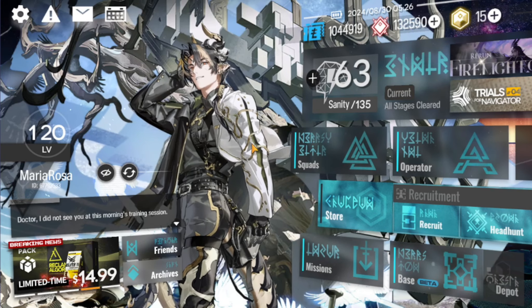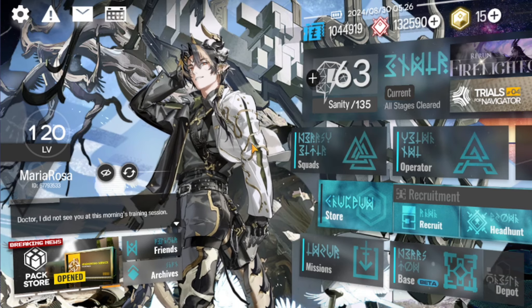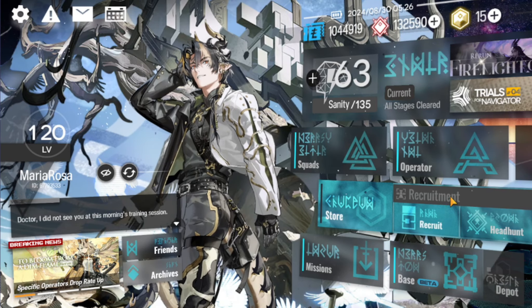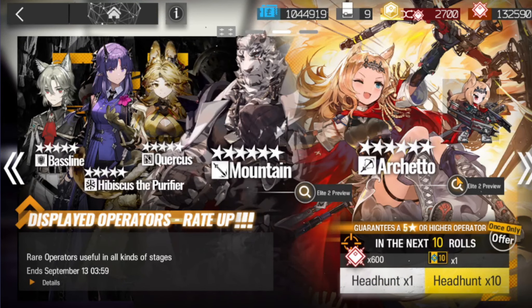Hello everyone! Rossabels here with my Road to Visidel series where I'm trying to save up for W Altar, but I want to get stuff along the way. Today we have Standard Banner 122 featuring Mountain and Archetto.